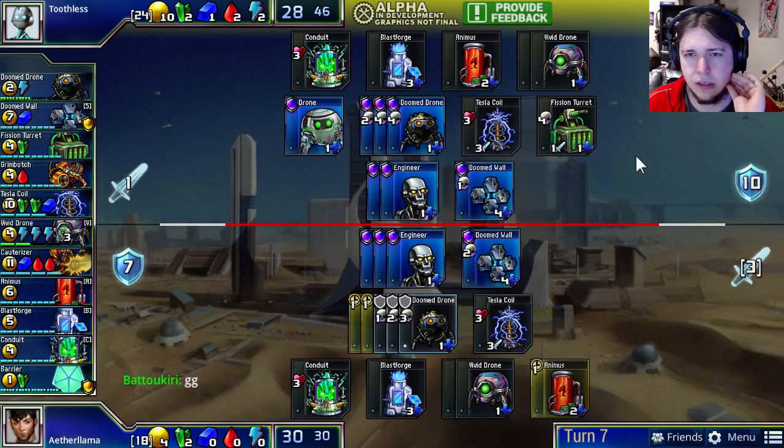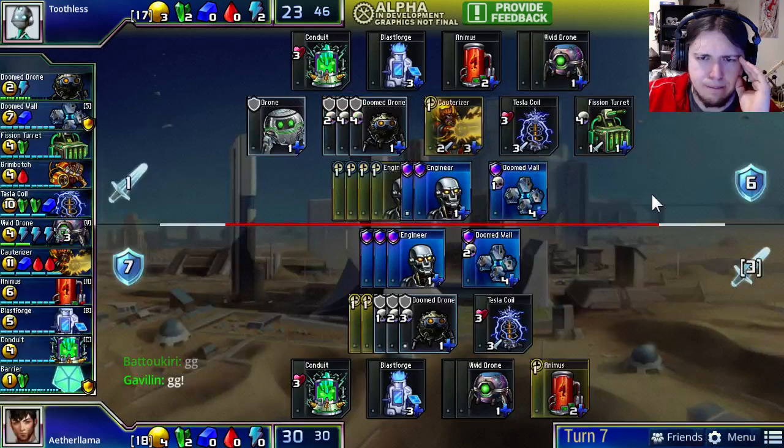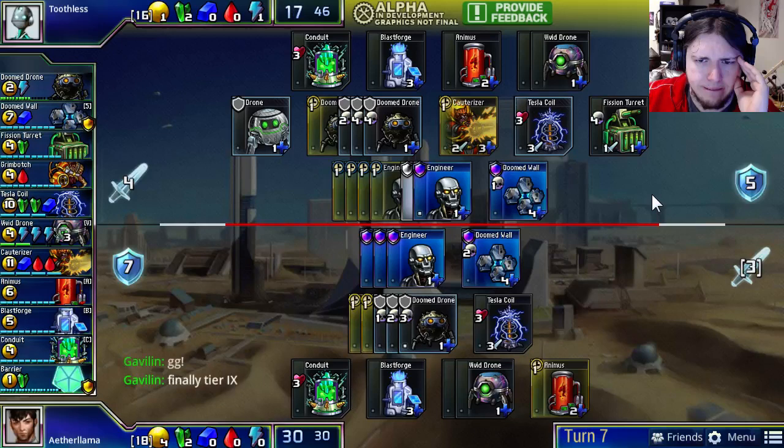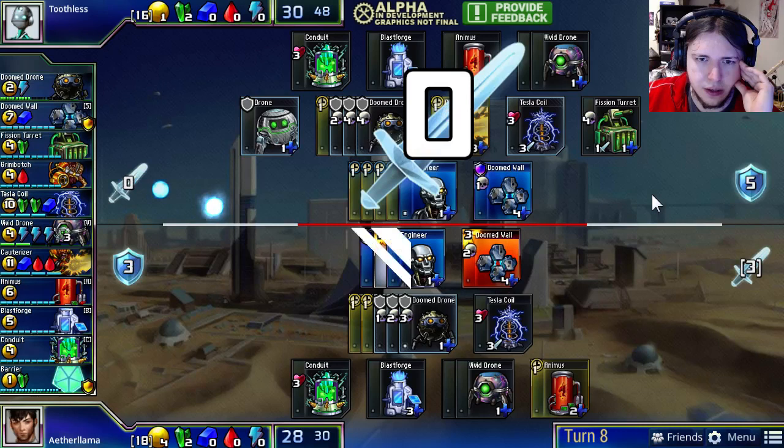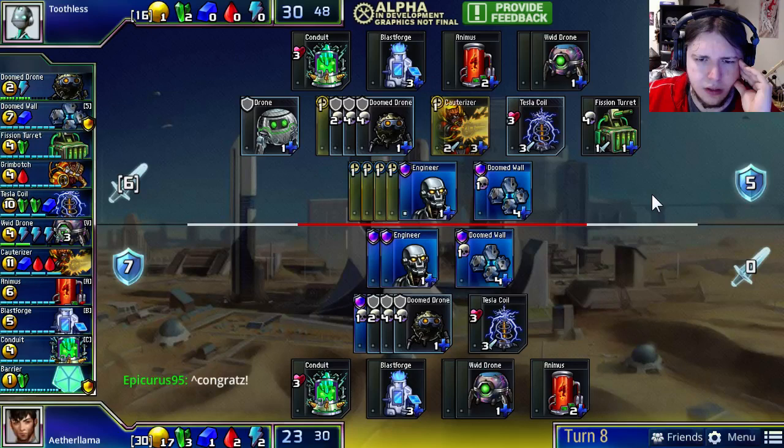Aether Llama is looking to do something similar with an Animus, but instead of a Fission Turret he's slapping down a double Doom Drone. Will Toothless decide to trade Engineers here? His Fission Turret, though early, does afford him that choice, and it looks like he's going to take it. Toothless gets the first Cauterizer now, to provide more Engineers to fuel his Tesla Coil as well as putting on more offensive pressure.